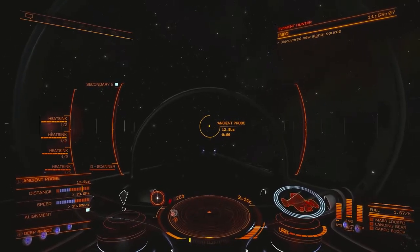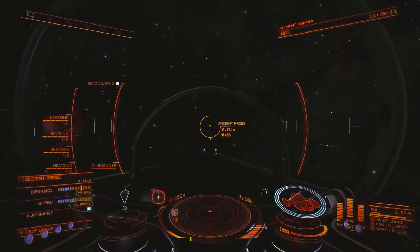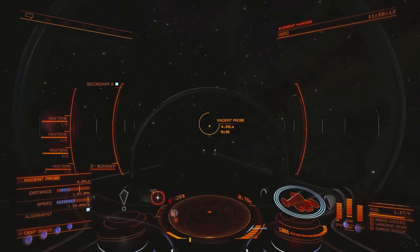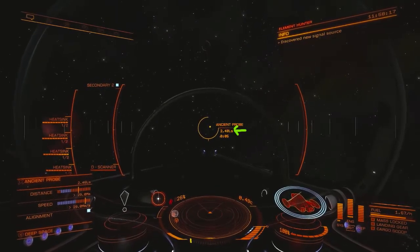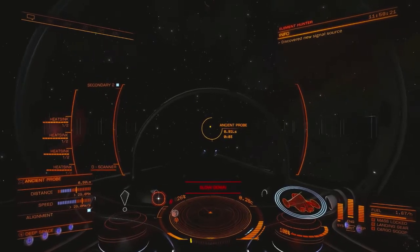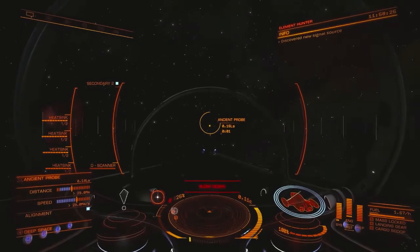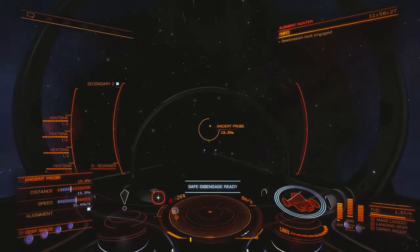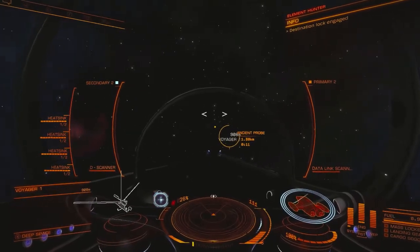And if you saw my earlier video on super braking, I have to be within 29 megameters and going 29 megameters per second — so divide that by 10, that's 2.9 light seconds. Full throttle, zero throttle. And there is Voyager 1.